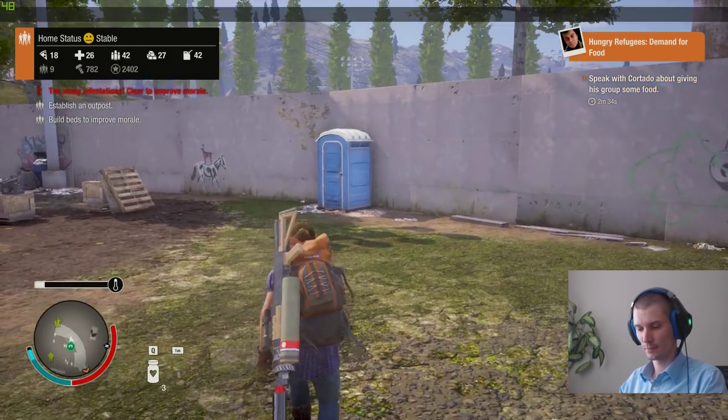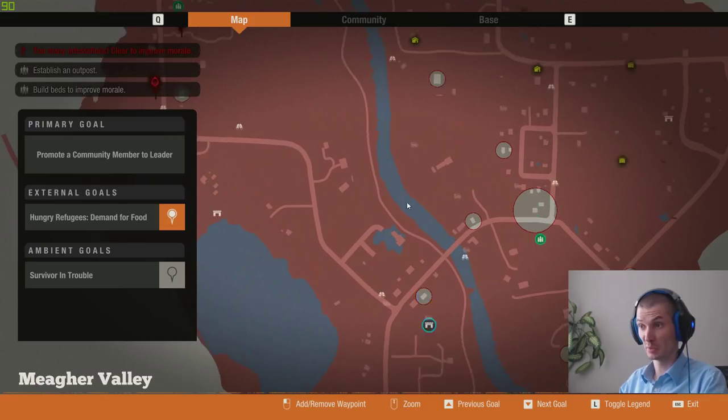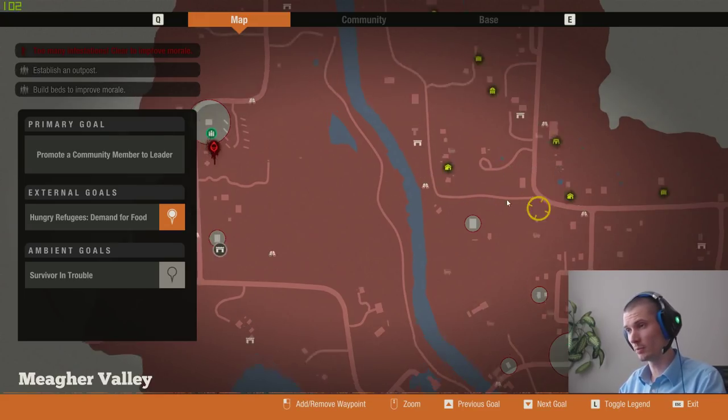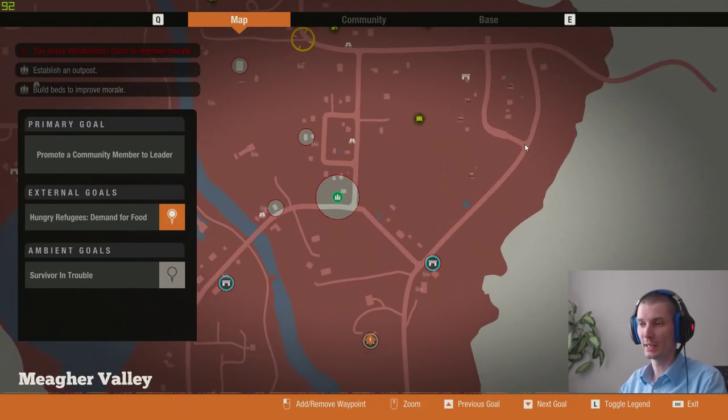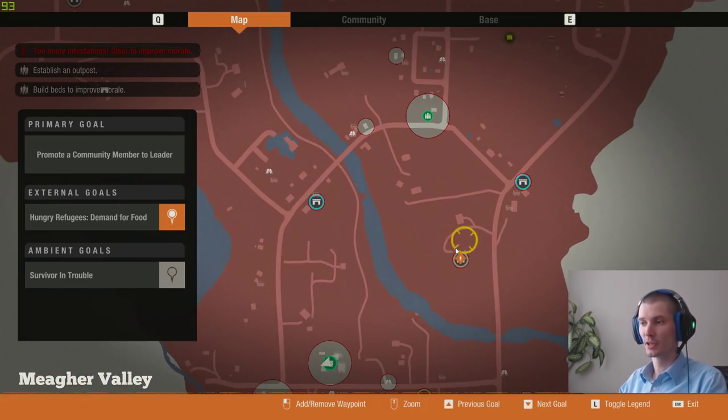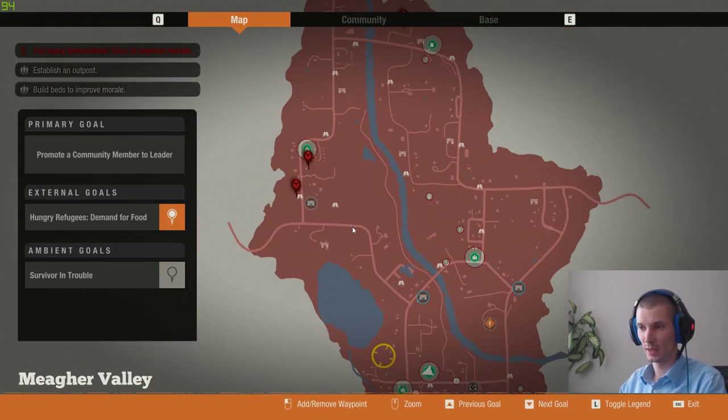Tip number twenty-three: take shortcuts. This goes together with crossing the river. When going from point A to point B, it's not always worth going by road. Cars are faster on roads, but the maps are made so that there are some mountains and fences you can destroy, but there's always a way through bushes or farm fields. You can usually drive almost in a straight line from one point to another and it saves a little fuel compared to going around.